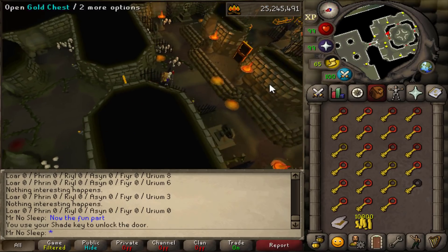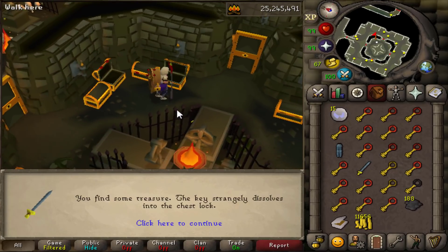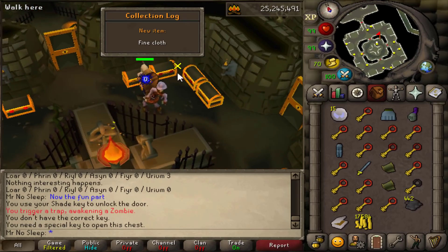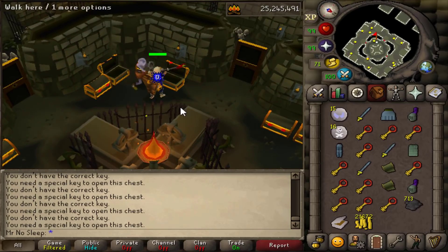For this video, out of all the shades I could have done, I wanted to test the most expensive, highest level, and biggest rewards - which is the Urium Shade. I was brand new at this, so you'll see some collection log drop notifications for certain drops I received. It's important to note that to cremate these shades you need 95 Firemaking.